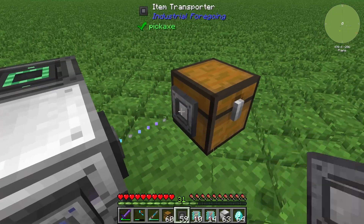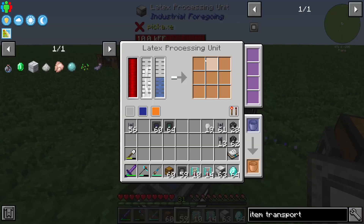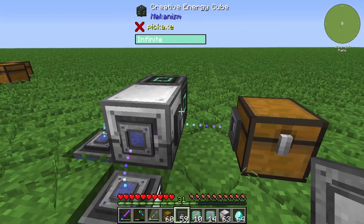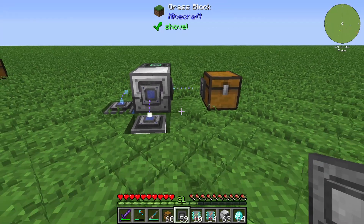You can realize this with two item transporters. Set the input like that and you can see that the dry rubber is transferred into the chest. That's all for the item transporter — thanks for watching and bye!